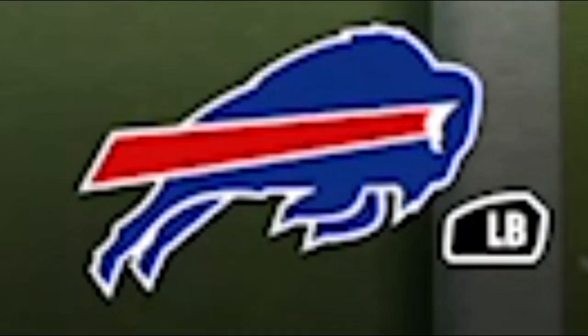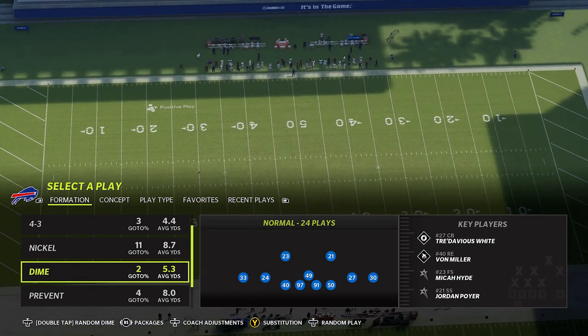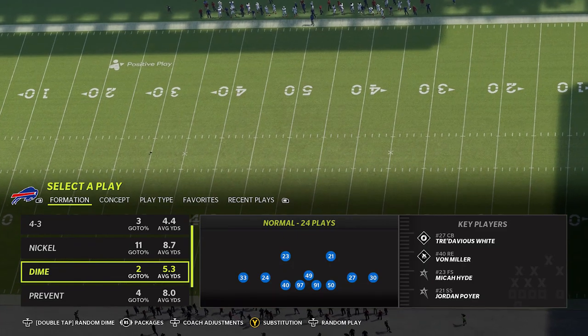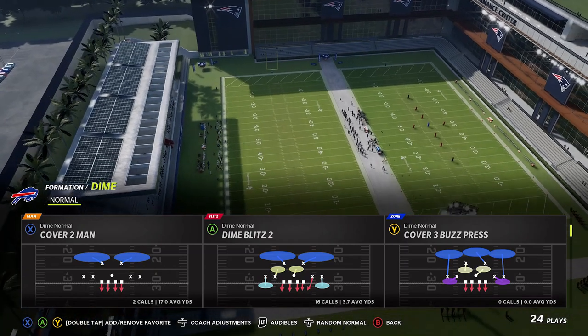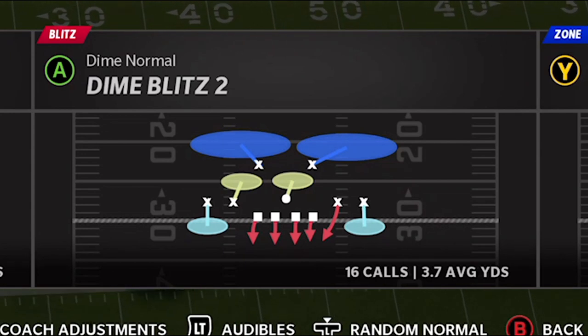Any playbook that's a 4-3 playbook should have this formation. I'm going to be using the dime normal — sometimes it's called the dime rush formation. Any dime formation essentially in a 4-3 playbook should have this particular play. The play I've been using and having a lot of success with — a lot of sacks and turnovers — online is the dime blitz 2.